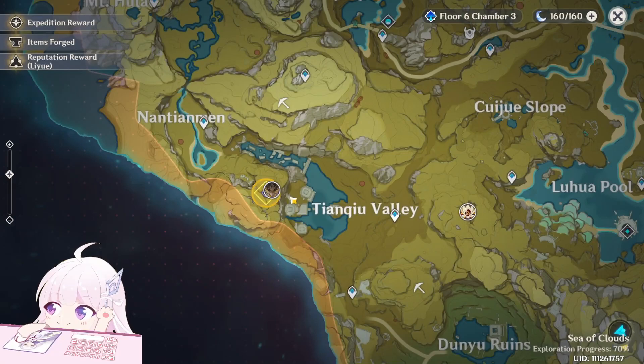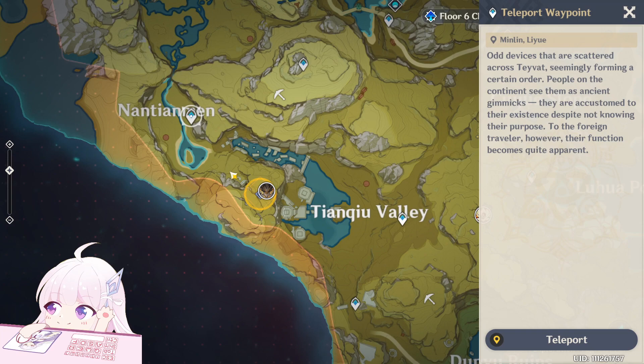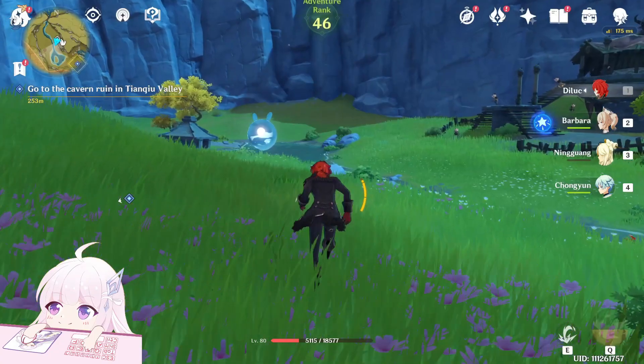You have to go there. There are two ways: you can go from the Nantian Man teleport waypoint and follow the tunnel, or from Tenchi Valley — there is also an entrance there. This route is better. Basically, you just have to defeat the new boss one time and the quest will complete.